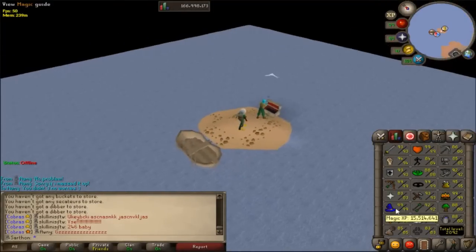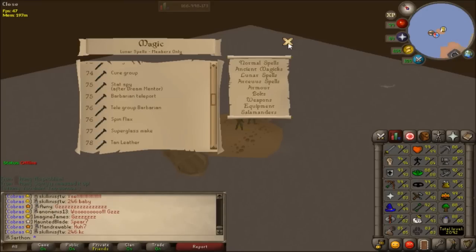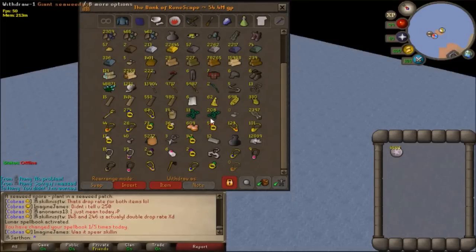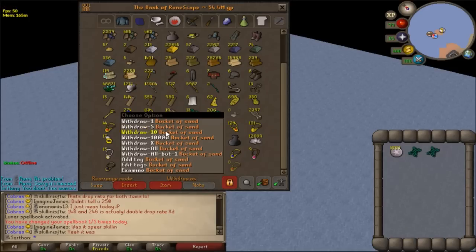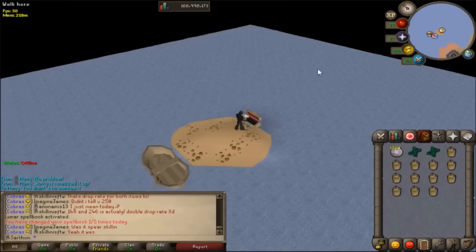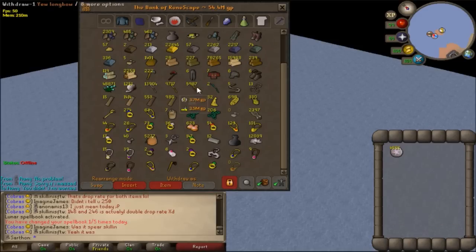Now I'm going to show you something I highly recommend: having the super glass make spell from Lunar Diplomacy. It's 77 Magic, which I know is a big push, but it's totally worth it and much faster than using a furnace. Basically you get two giant seaweeds out with some buckets of sand, cast super glass make, and it gives you extra molten glass. That's going to save your crafting grind by a ton.